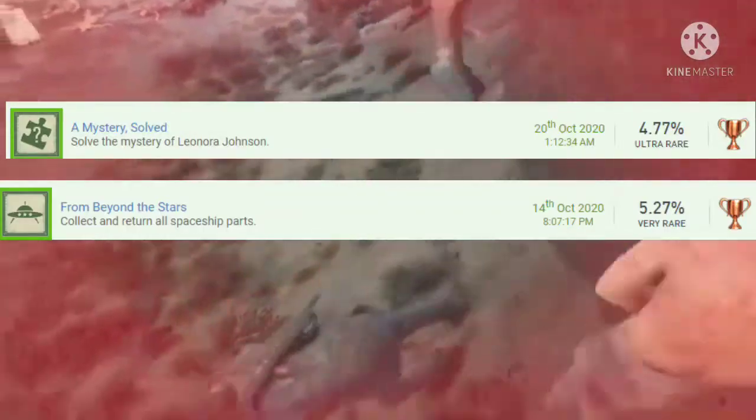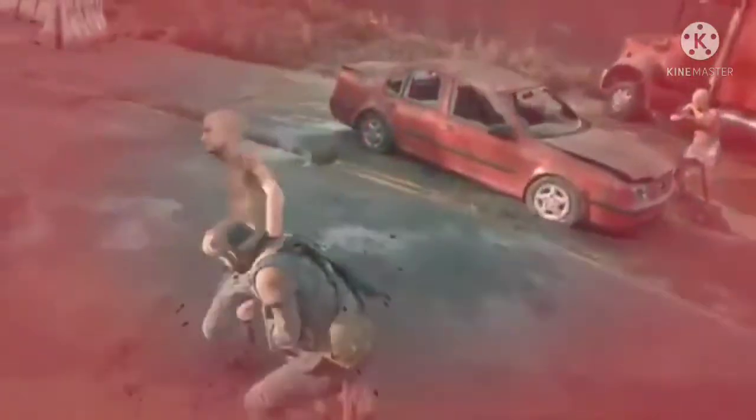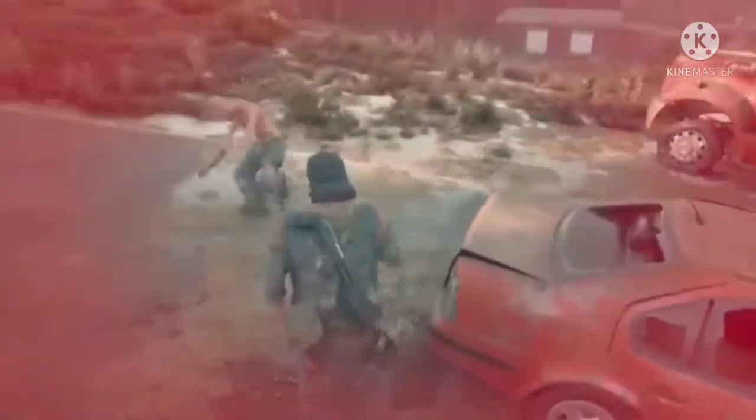Number 14 — and I hate collectibles — is From Beyond the Stars slash A Mystery Solved. They're both collectibles and I don't really have a preference between them; they were about the same difficulty. They both took me around three-something hours since there are about 50 of each. Use the Rockstar Social Club website or a YouTube guide.